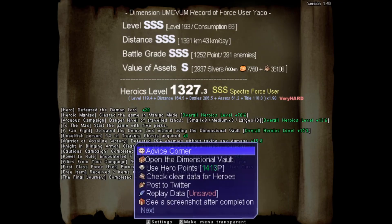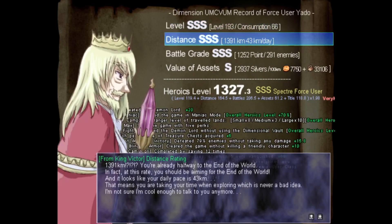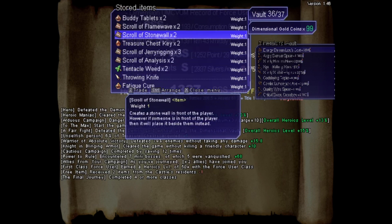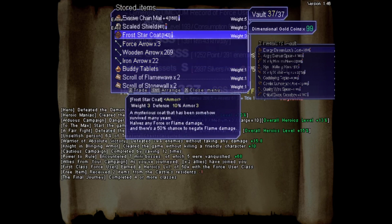With this, you unlock a new class, and it won't be long until you unlock the other two perk slots for your hero. The advice corner tells you how you did, and you get hero points based on how well you performed overall, which gives you access to new perks, as well as expanding something called the Dimension Vault. The Dimension Vault allows you to bring any weapon, armor, accessory — almost anything really — along after the end of a run. Whether you win or die, you can always access the vault and bank your items.